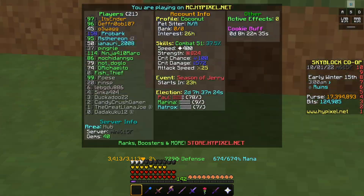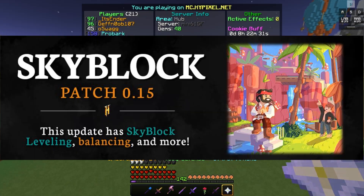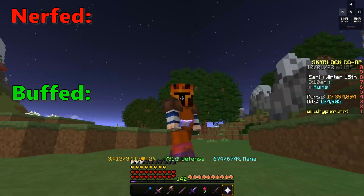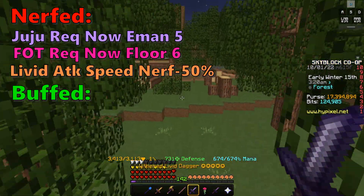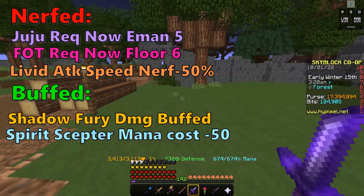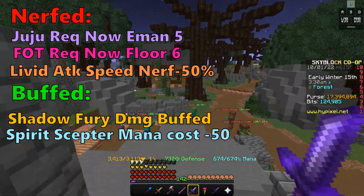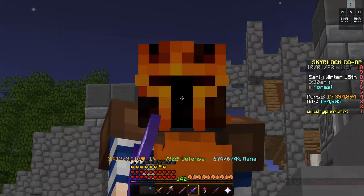I'm going to be brief here. There was an update that dropped recently — the Hylico Skywalk Levels Update — that's where the numbers on the side are. It also nerfed a lot of things: Juju is now harder to get, Flower of Truth is now harder to get, Liver Dagger now has less attack speed. In addition to those nerfs, Shadow Fury's damage drop got buffed, and the mana cost from Spirit Scepter was reduced from 250 to 200.